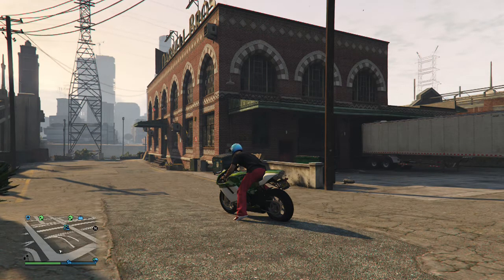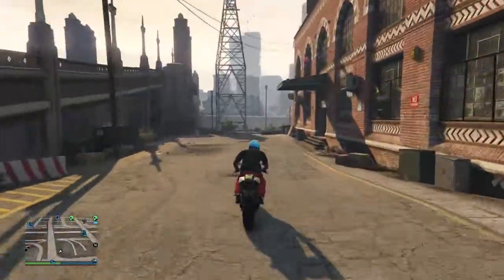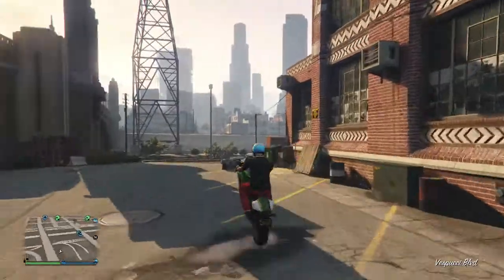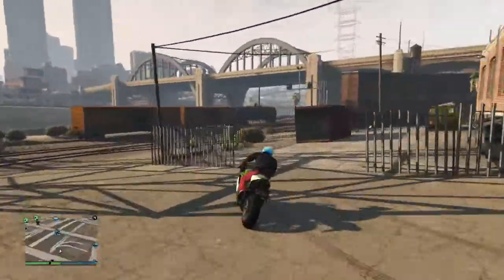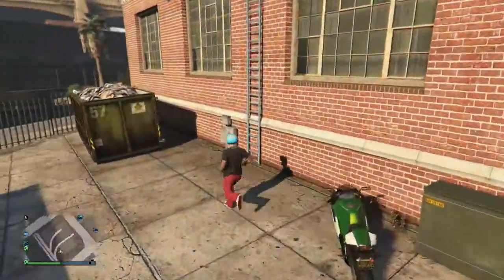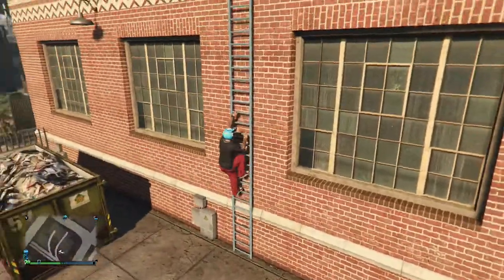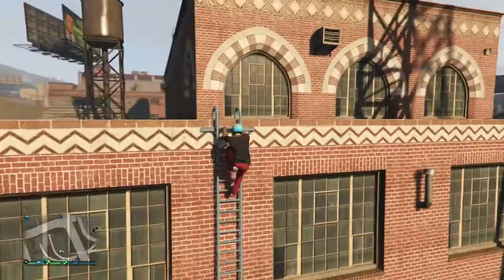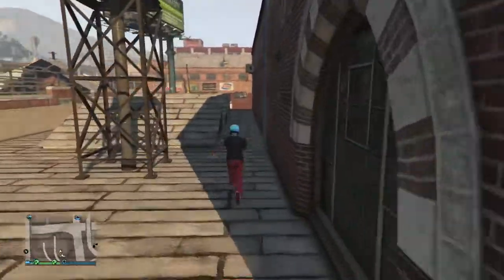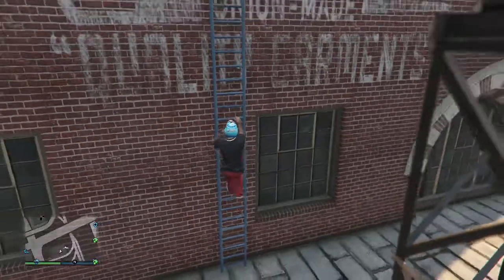Hey guys, BFK Legend here. Today I'm going to show you how to get inside Wester's garment factory, which was used in story mode for the heist - when Michael met back up with Wester after the prologue. You can also get into it in GTA Online, as this is where the Fleeca bank job heist takes place.